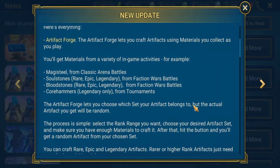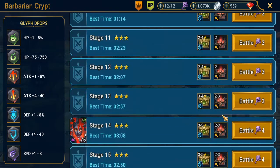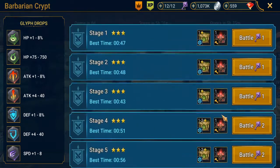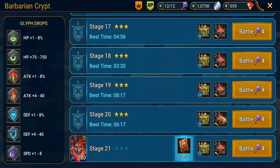Next are your soul stones. You get those rare, epic, and legendary, all from faction war battles. As you can see in faction wars, it shows you where you actually get the glyphs, and right next to it, it also shows you the components you get as well. So you'll get those immediately, and it shows you what types you get.